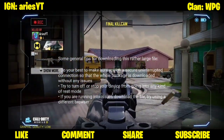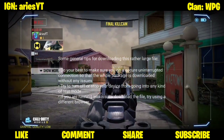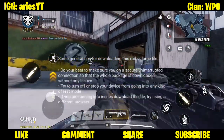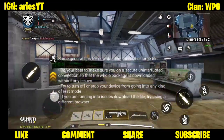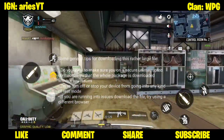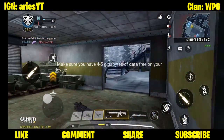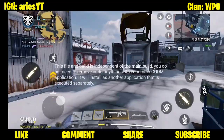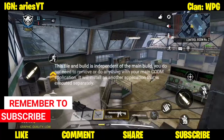Some general tips for downloading this rather large file: Do your best to make sure you have a secure, uninterrupted connection so that the whole package is downloaded without any issues. Try to turn off or stop your device from going into any kind of rest mode. If you are running into issues downloading the file, try using a different browser. Make sure you have 4 to 5 GB of data free on your device. This file and build is independent of the main build — you do not need to remove or do anything with your main CODM application.